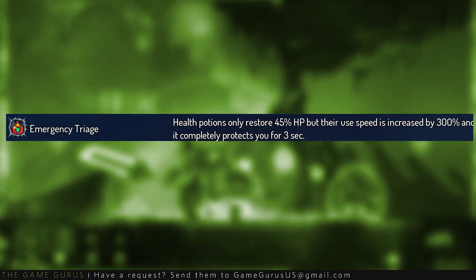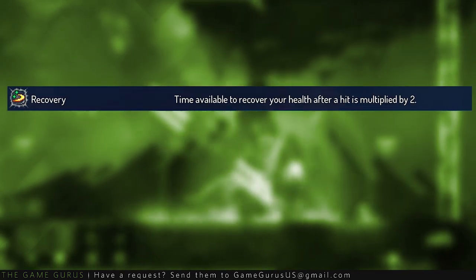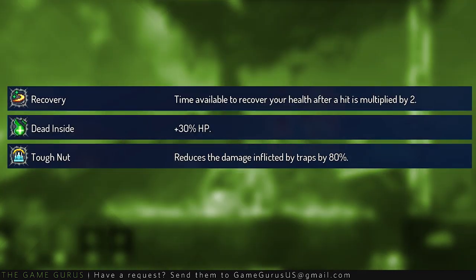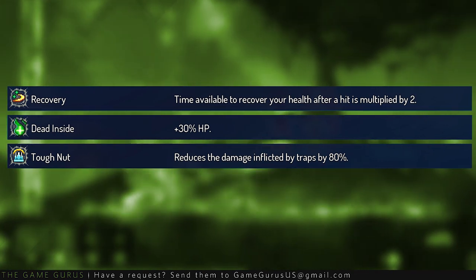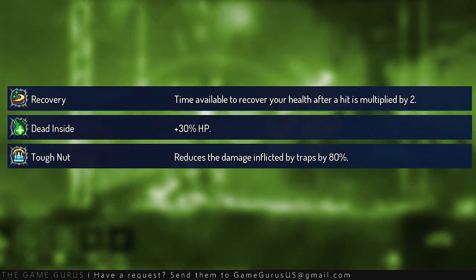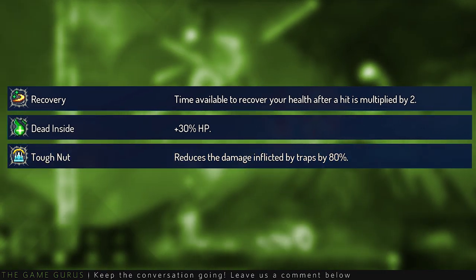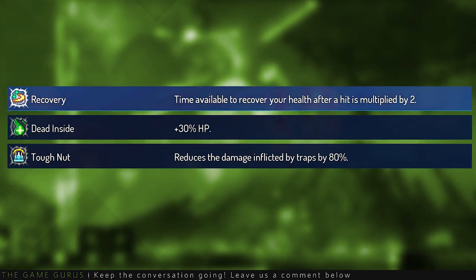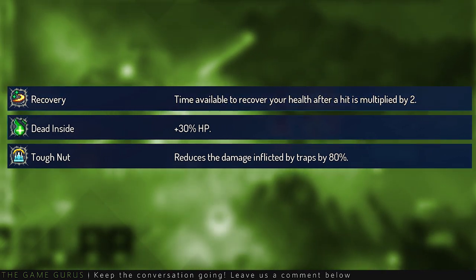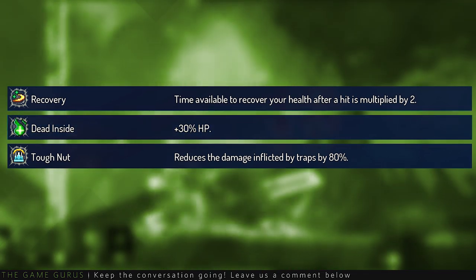Emergency Triage is unlocked once you've killed the Timekeeper six times. Finally, you may want to consider Recovery, Dead Inside, or Tough Nut for your third mutation slot. Choosing which of the three mutations you pick comes down to what you're struggling with. If you're getting hit into the Spike Pits a lot, then Tough Nut is the right choice. If you're getting hit more than you should and needing to use every heal available, then Recovery is a good call. For players not struggling with either, Dead Inside is always a safe bet, extending your health pool a sizable amount.